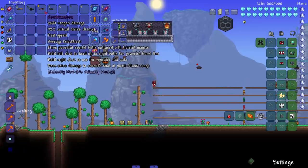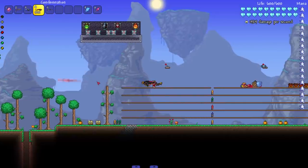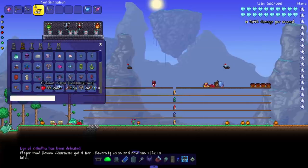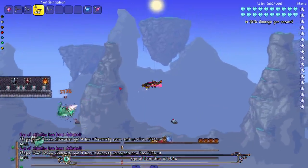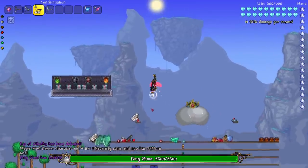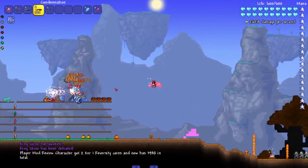Next up, Condemnation — fires powerful scarlet bolts suffused with hateful magic. Hold left click to load up to eight bolts for a powerful burst fire. Hold right click to use the repeater full auto, which does extra damage to enemies shot at point blank range. Let's see it — loading up and letting go: whoa, pretty cool! Right click is just full auto. Let's see it in action — oh, it died right away. I think it's just because it's a really strong weapon.